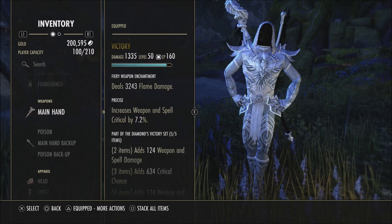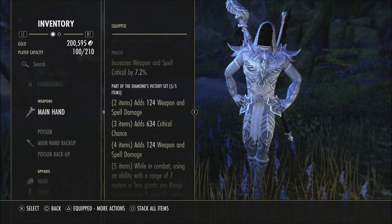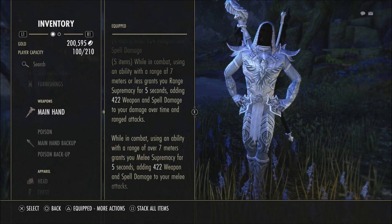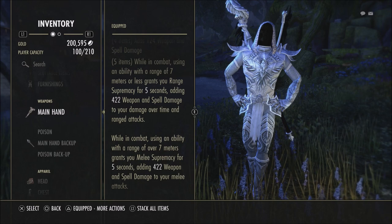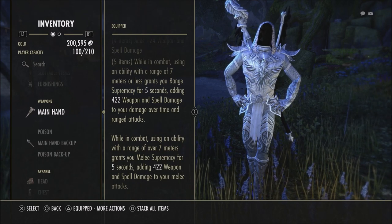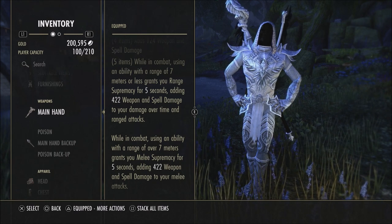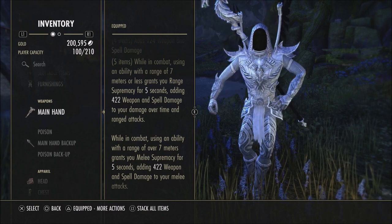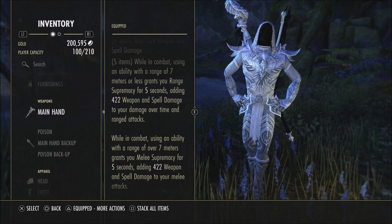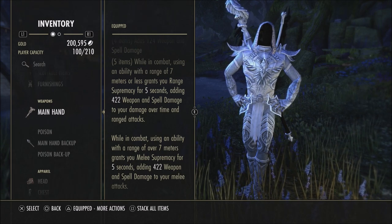If you look at exactly what Diamonds Victory does, you have your regular stats — weapon and spell damage, crit chance — but the big benefit is the five-piece set bonus. While in combat, using an ability at range over seven meters gives you range supremacy, and using an ability at range with less than seven meters gives you melee supremacy. That's 422 weapon and spell damage to your damage-over-time and ranged attacks, and your damage-over-time and melee attacks.